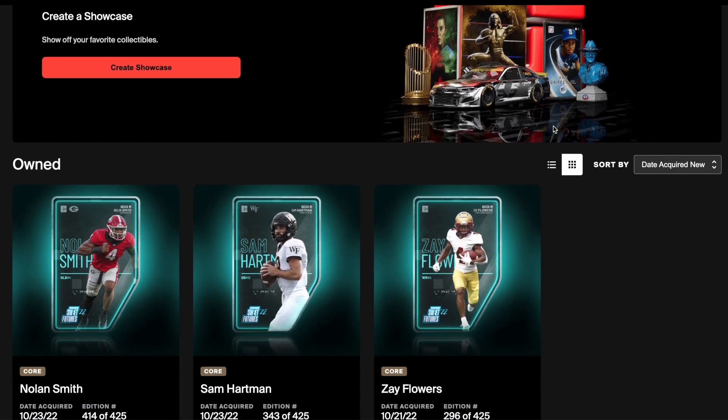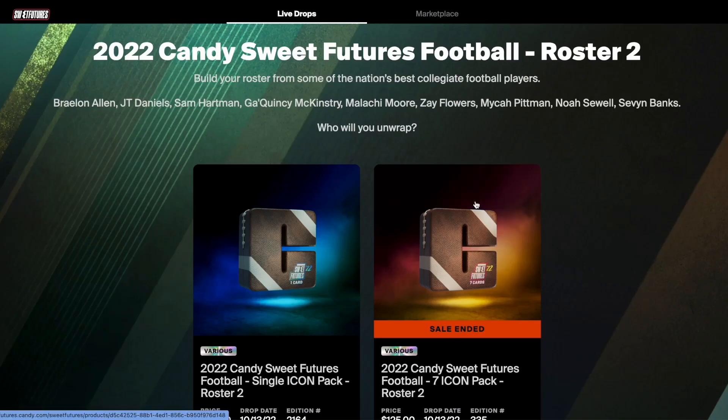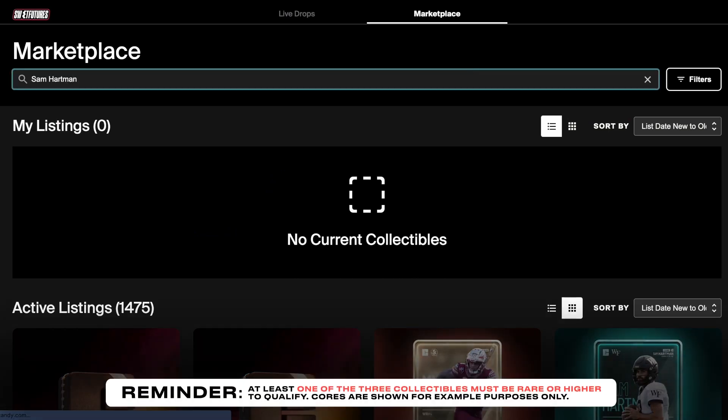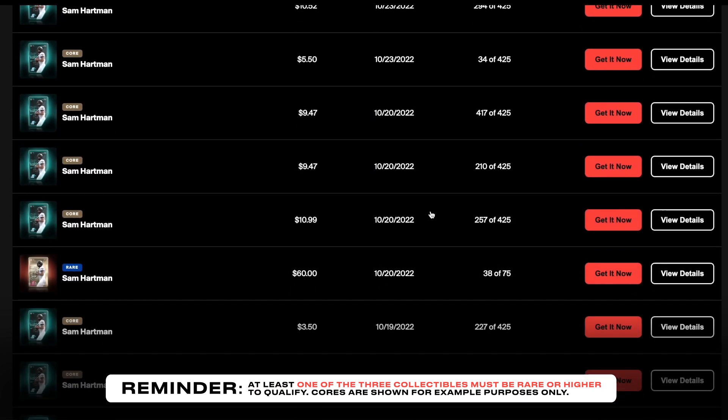I check to see if they are in my collection, and if not, I go and look for them on the secondary marketplace. I can pick them up there and then add them to my collection and create a showcase from that roster. To qualify to win the chaser, one of the three players from the team in your collection must have a rarity of rare or higher.